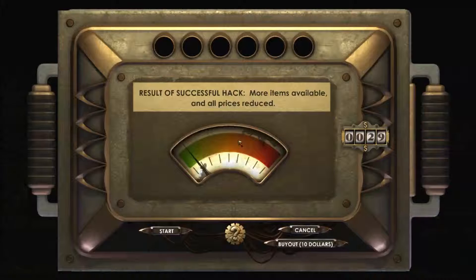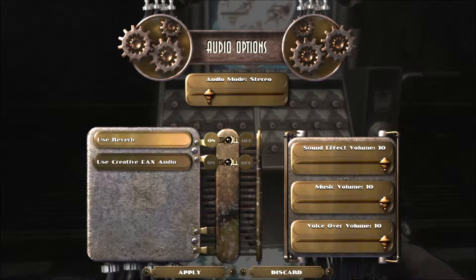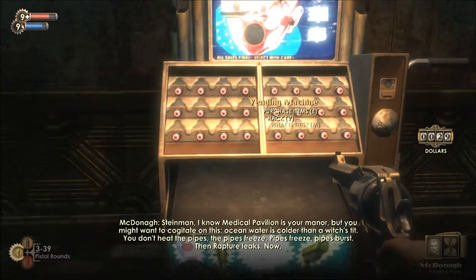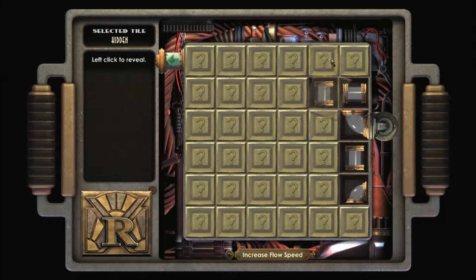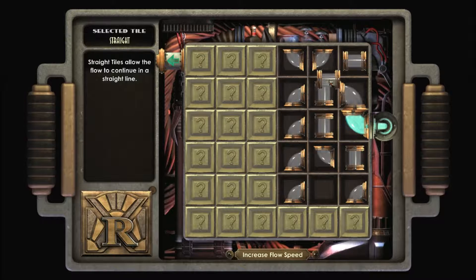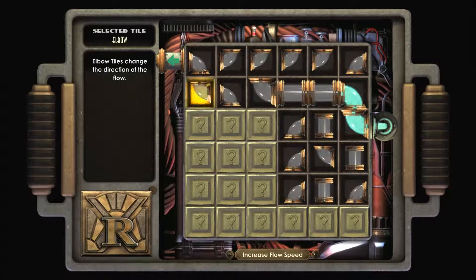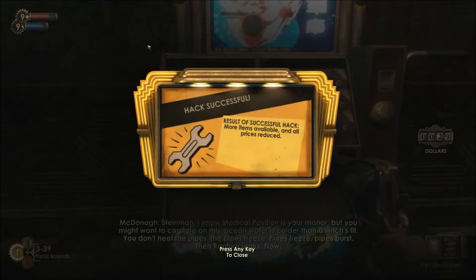A diary plays about the Medical Pavilion: 'Ocean water is colder than a witch's tea. You don't heat the pipes, the pipes freeze, pipes freeze, pipes burst, then Rapture leaks. I realize you're a posh sort of fellow, and frankly I don't give a toss, but once Rapture starts leaking, the old ghoul's never gonna stop. And then I'll be sure to tell Ryan he's got you to thank.' So apparently there are some leaking issues — I would imagine that this deep in the ocean it would be rather cold.